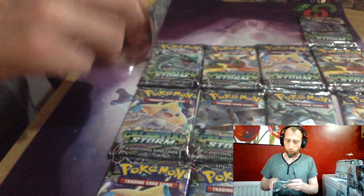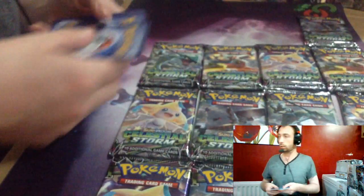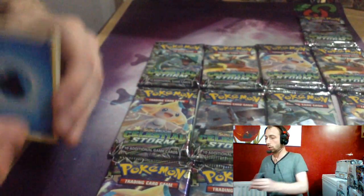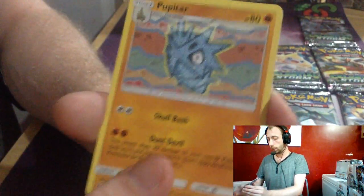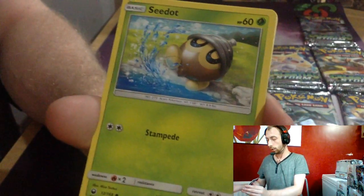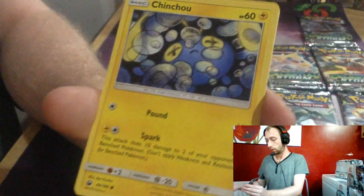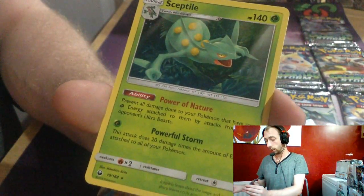How many Rayquazas do you reckon are in these last few boxes? Maybe three. Water Energy, The Masked Royal, Oricorio, Pupitar, Electrike, Seadra, Wynaut, Spoink, Chimecho, Swampert Reverse, and Sceptile.